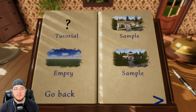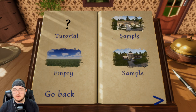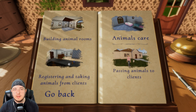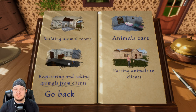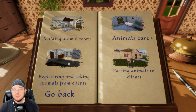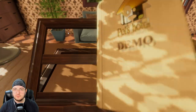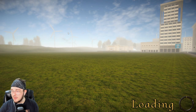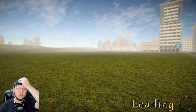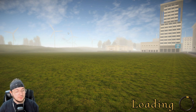Let's go ahead and start getting to a new game here. Looks like there's the tutorial, there's a sample. I guess for all of the demo reasons. Now there's a part of me that wants to do the tutorial so that we can learn together — building an animal room, animal care, and registering and taking animals for clients, and passing animals to clients. In a video sense, this will probably be a good way to get an idea of what this game is all about. I've had this game on my radar for some time and I am curious over the concept. I'm just wondering how it's going to be executed — will it be executed correctly or not?